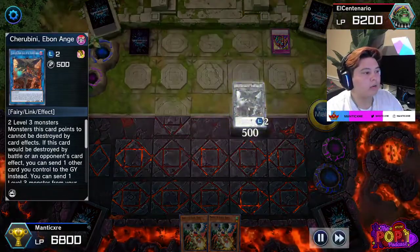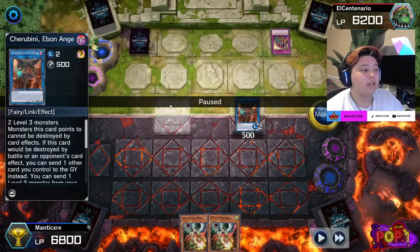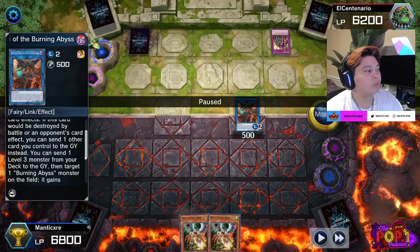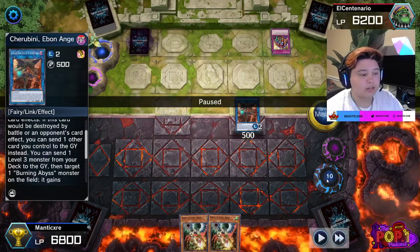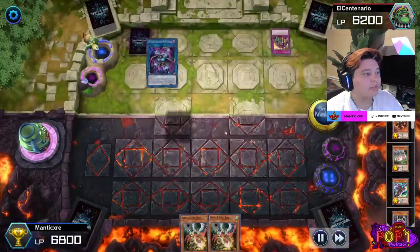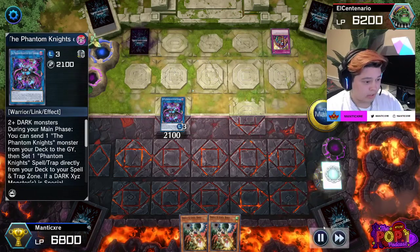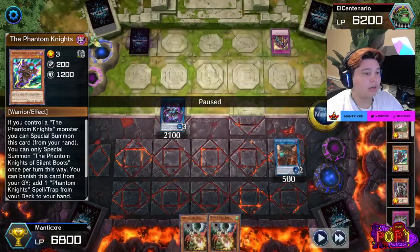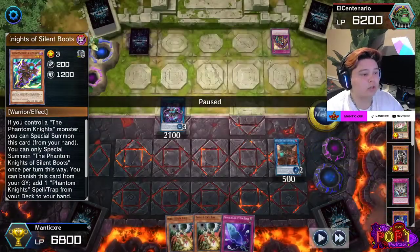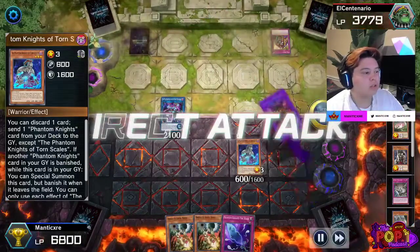Going into the Cherubini line — Skill Drain is on the field, which sucks, but remember Cherubini's send from deck to grave is a cost. It can send any level three monster from your deck to the graveyard. So we send Graph, Graph resolves in the graveyard, we special summon Seer with Graph's effect, go into Rusty. Skill Drain is on the field so we activate Seer's effect to special summon Cherubini. Boots is in the graveyard — we banish it to add a Fog Blade, since I know he'll be using Eldlitch. Then I normal summon Torn Scales.